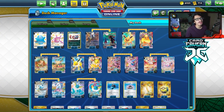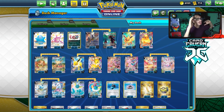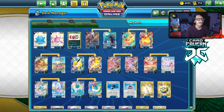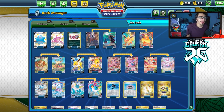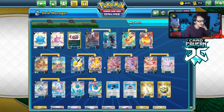Welcome back to a brand new PTCGO Volvian Skies video. Today we're looking at a very crazy deck that is going to be using all of the 8 new Eeveelution VMAXs in one deck. Yes, you heard right, all 8 Eeveelutions in one deck. Can we make it work? I'm excited to try it out. If you enjoy the video, please leave a like to support the content. But let's look at the list here.